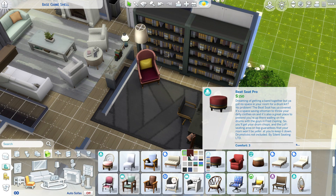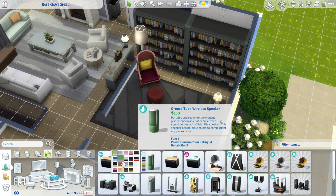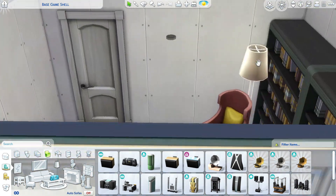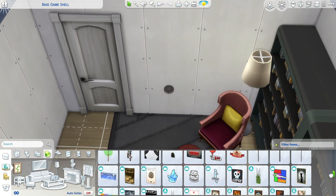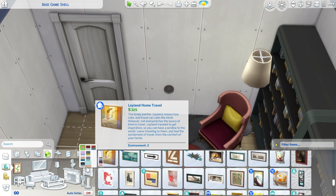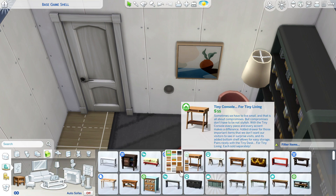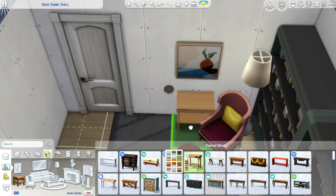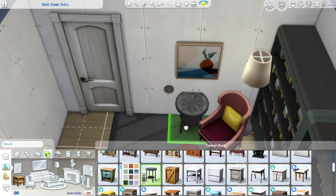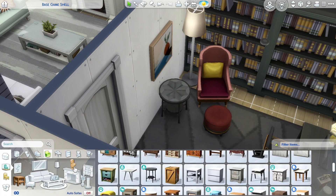Look at this cute burgundy chair — the Paranormal Stuff Pack and High School Years pack are so freaking good. I didn't even realize we had that tiny little speaker and I used it like four times in this build. Anyway, the bottom floor has a formal living room, formal dining, an office, and a mudroom slash hallway which I did cut out because it was really just some photos and plants — filler stuff for the hallway.